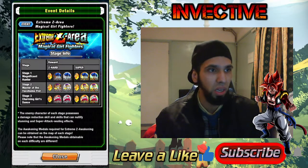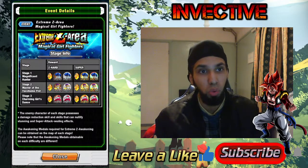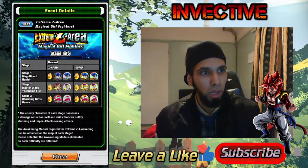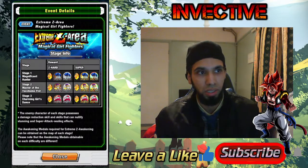The second stage is against Rosie — she's an INT type, so physical types are strong against her, those yellows. Bring some physical types along. Then the third stage is against Ribrianne — she's a STR type, so AGL types are strong against her.